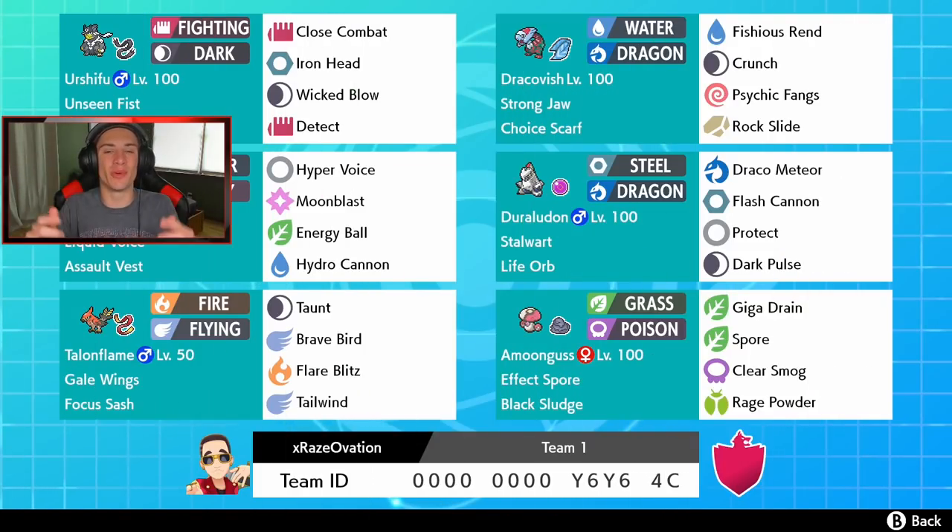What's going on YouTube, Jeans here bringing you guys some brand new VGC content for Pokémon Sword and Shield. In today's video we're hopping into the casual ladder with an Urshifu, Talonflame, and Amoongus team — three brand new Pokémon from the Isle of Armor.